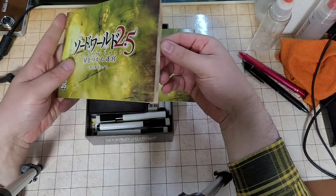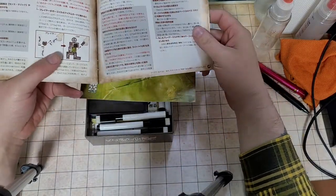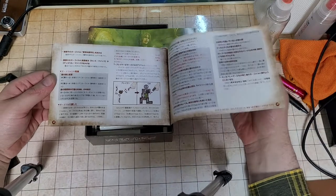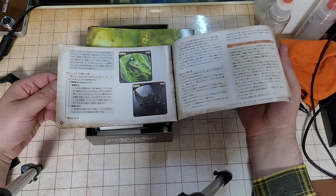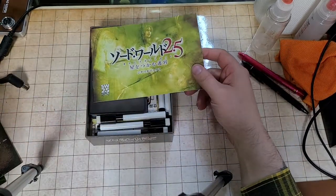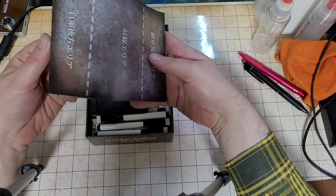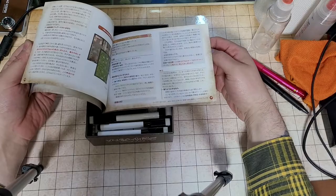Here's Scenario Book 3, the third adventure. These are all basically a three-adventure mini campaign about the Labyrinth of the Stars.